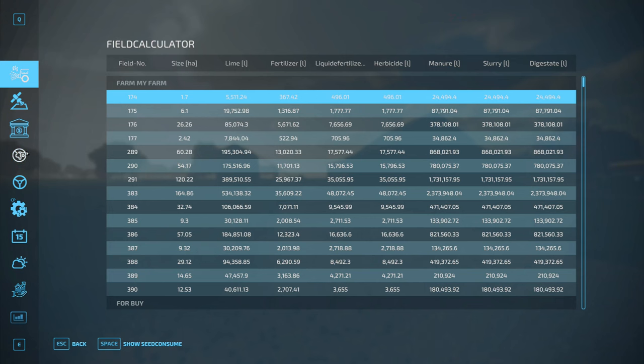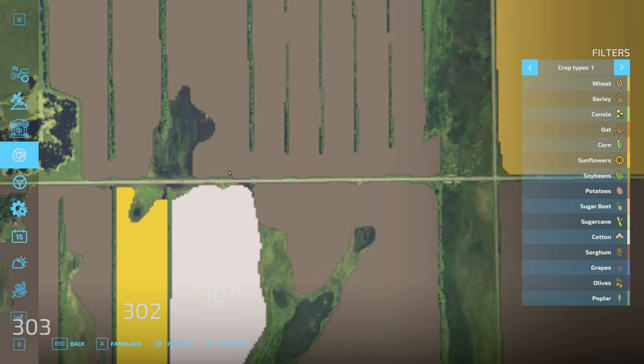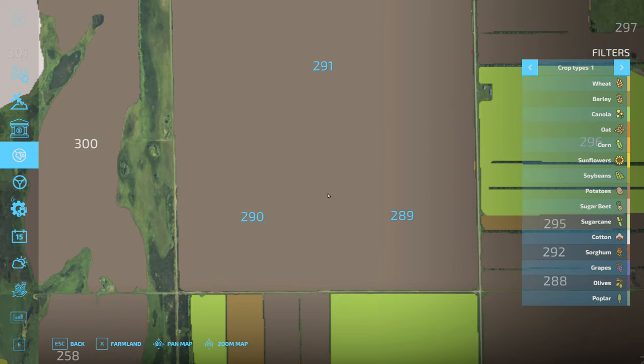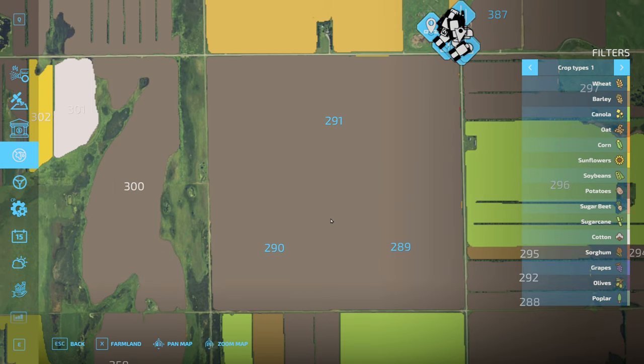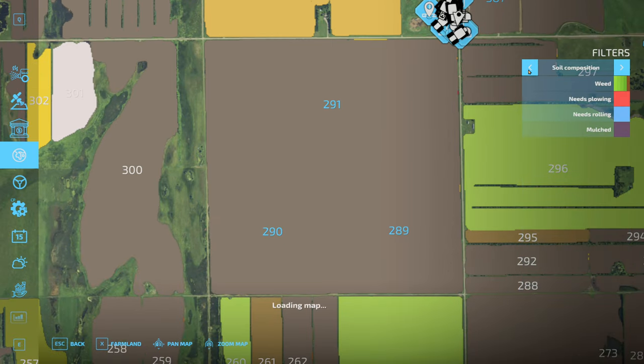Since last episode, I finished plowing up on - what do we call this field? This is a brand new section we are farming over here: 291, 290, and 289. If you look at the field now, you can see we've got ourselves a nice, large, square-ish field. Got all the little bits and pieces and strips plowed over. The whole field has been plowed at this point.